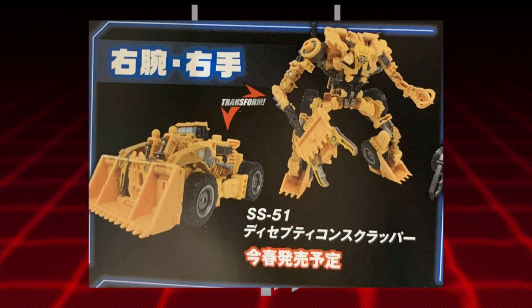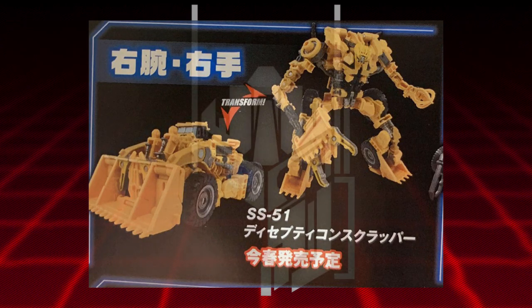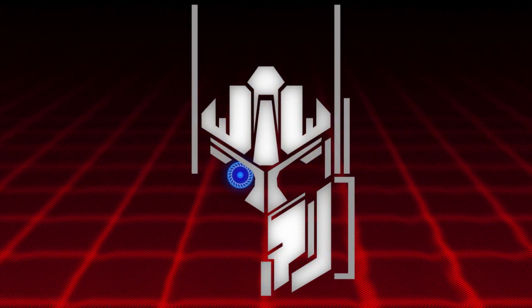Overall the alt mode looks pretty cool. The robot mode is what really shines — I love how the shovels form the feet, I think that looks really cool. He's got a bulky torso, but it's fine. I love the fact that he's got a mace weapon for one arm and a claw for the other, I think that looks very cool. Scrapper forms the other arm, and this is also the last Constructicon before we get to Devastator.